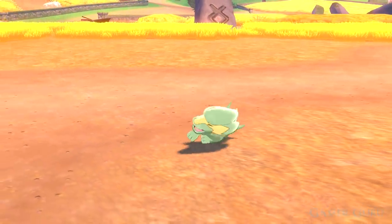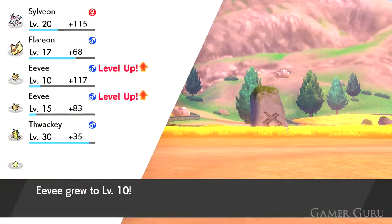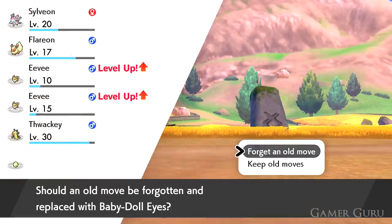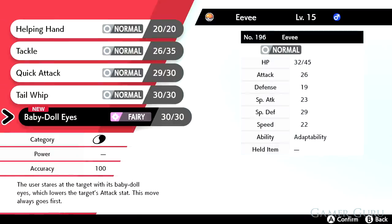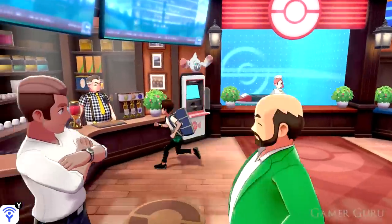The trick to getting a Sylveon is to have at least one fairy type move already learnt. If you're getting your Eevees out of an egg at level 1, this is pretty much automatic, as Eevee at level 15 will learn Baby-Doll Eyes, which is a fairy type move. Once an Eevee has any fairy type move, simply level up a few times until it evolves into Sylveon.